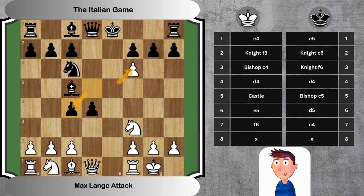8. Re1 Be6. White checks Black's king, forcing Black to react. Black blocks the check with the bishop, which also facilitates castling.